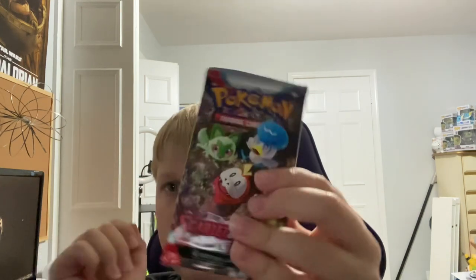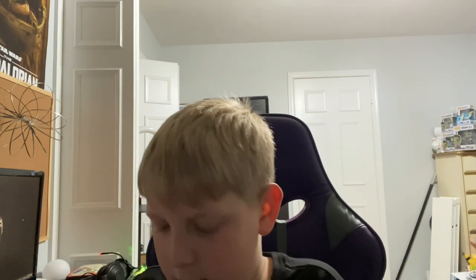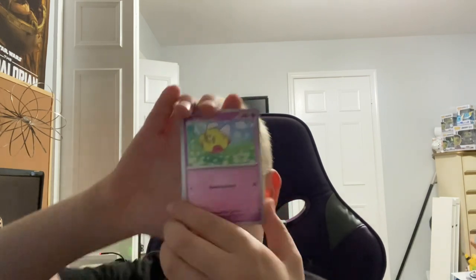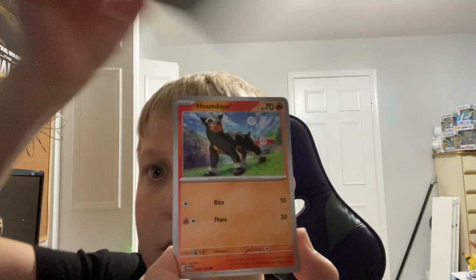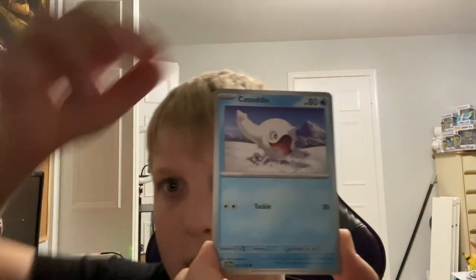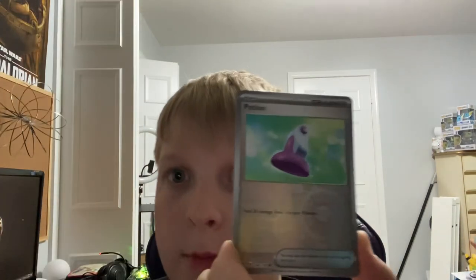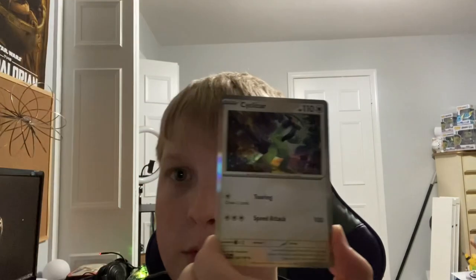Let's pull a pack out of the right side — it's the starters pack. Let's see if we get a good hit from the starter pack. Flittle, it's a Viper, Houndour, the title, My Boss, Tinkatink, Oinkalone, Spiritomb, Potion, Tandemaus, and Cyclizar.